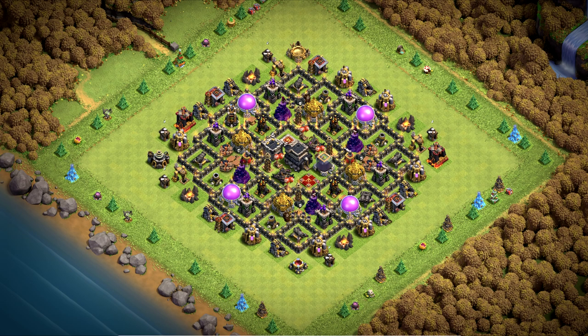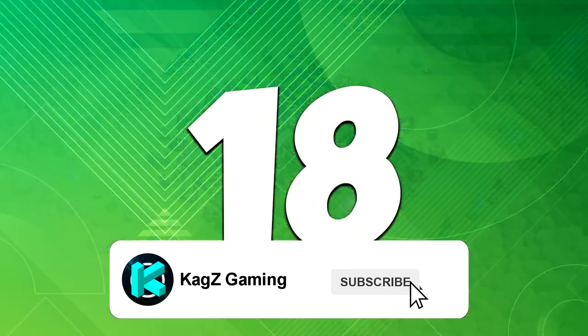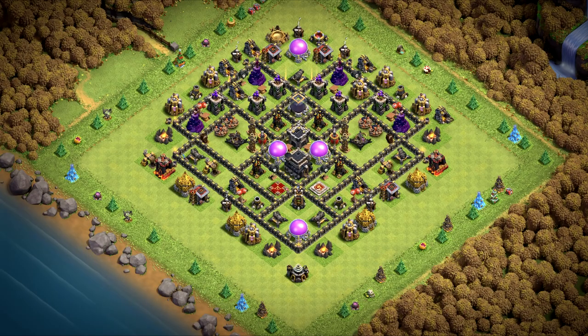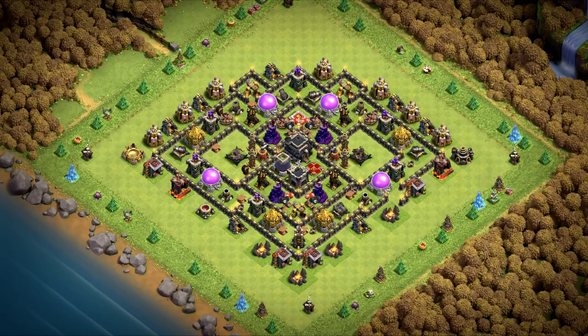Bases 19 and 20 were hybrid bases. Base 18 is a war base and farming base for 4 storages — you can choose if you want to defend one kind of loot or divide it to 2. Base number 17 is a hybrid base and a war base. Great defense for the dark elixir storage.